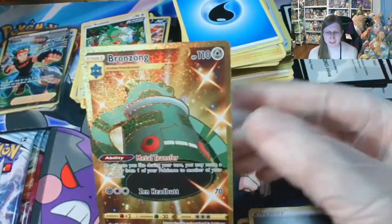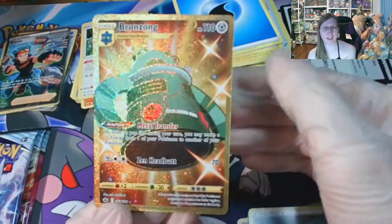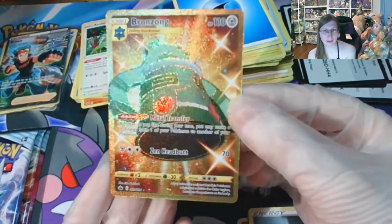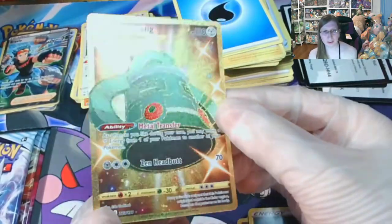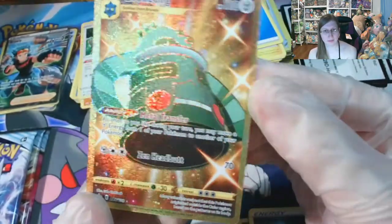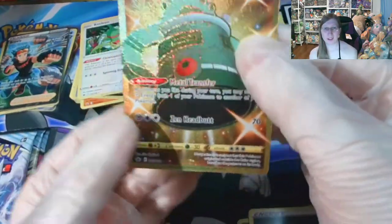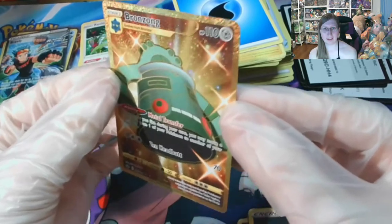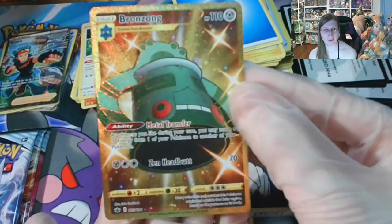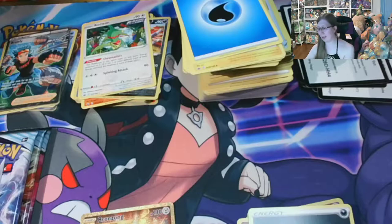Look at that. The second ETB is making up for the first in a very big way. Zen Headbutt with Metal Transfer. Look at the foil on that. I love how glittery and shiny that is. I will go ahead and definitely sleeve that up.